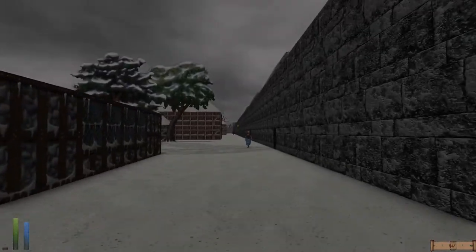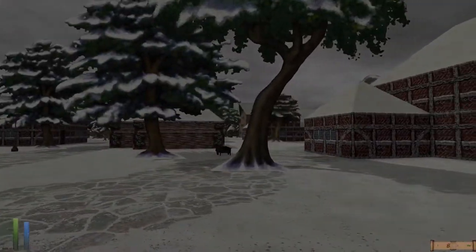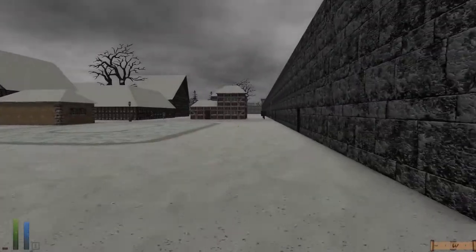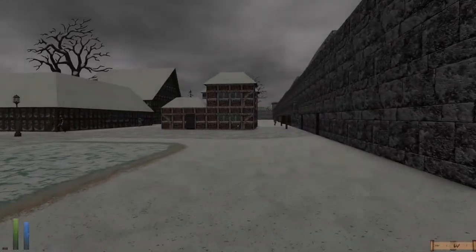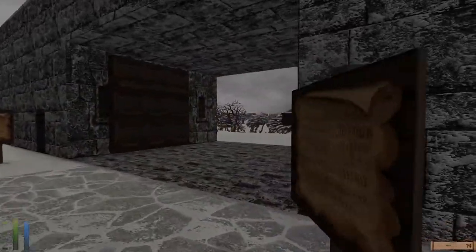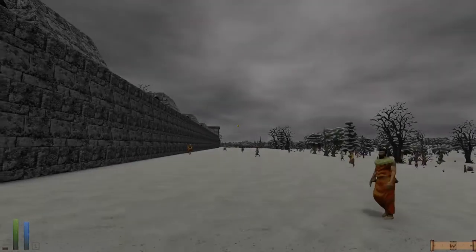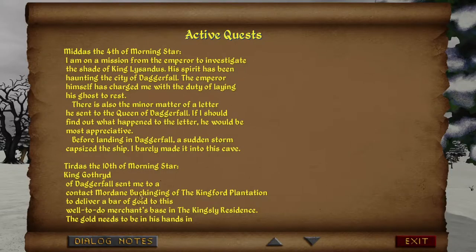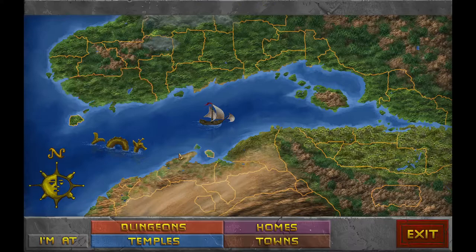Fortunately, running doesn't seem to drain my stamina too quickly. I wonder if I'll be able to run far enough so that I can fast travel. Let's get out of the city. Just out of curiosity, let's see where these locations are — Kingford Plantation, Kingsley Residence. Slightly confused as to which of these I should search for. We'll search for both and see what comes up. I can fast travel.